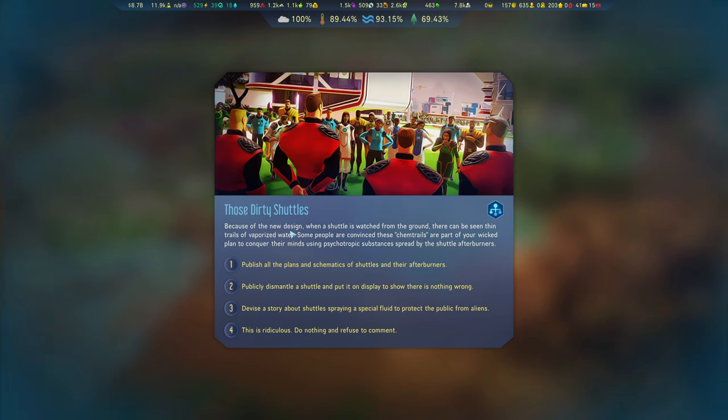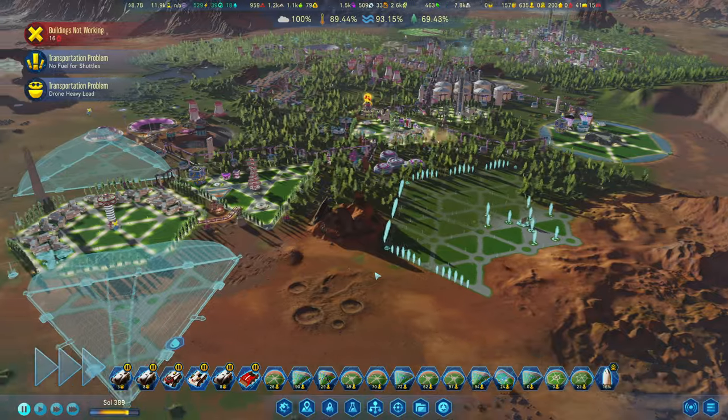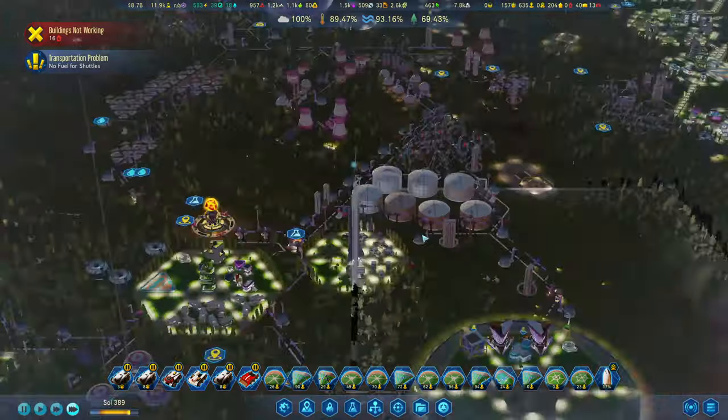Because of the new designs, when a shuttle is watched from the ground, there can be seen thin trails of vaporized water. Some people are convinced these chemtrails are part of your wicked plan to conquer their minds using psychotropic substances spread by the shuttle afterburners. All idiot colonists and 5% non-engineered colonists lose 20 morale for 10 souls.